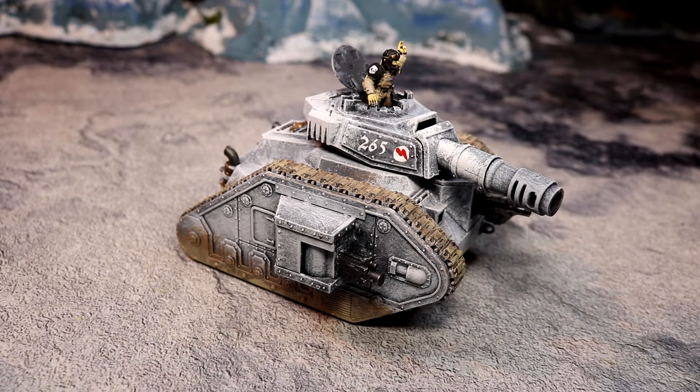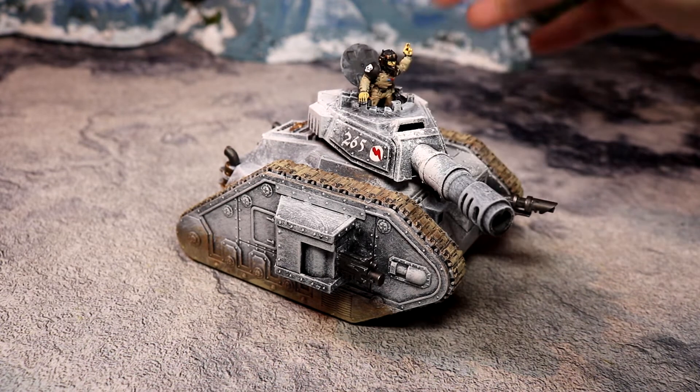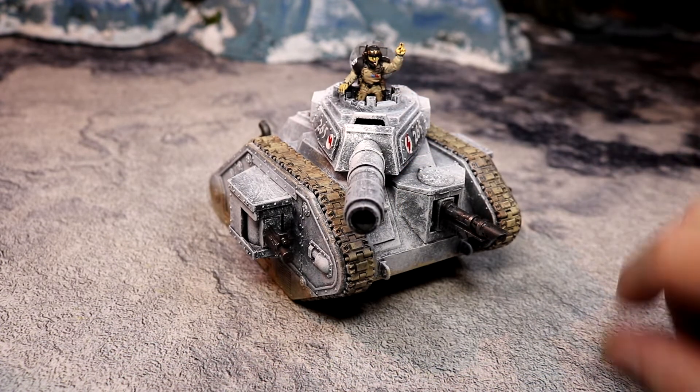Greetings and salutations, this is Imperator Vespasian bringing you a Leman Russ. I wouldn't normally bother doing a video on a vehicle unless it's a really specialised vehicle you don't see in the game much, but Leman Russes are pretty much standard, just like Land Raiders. This is the standard weapon of the Imperial Guard — every Imperial Guard regiment sports things like this. This is the standard pattern Leman Russ as well.